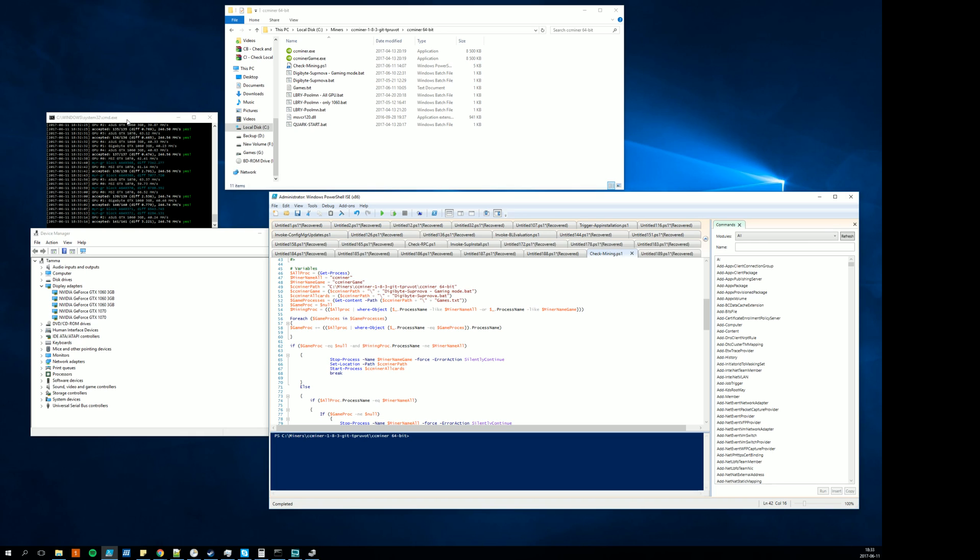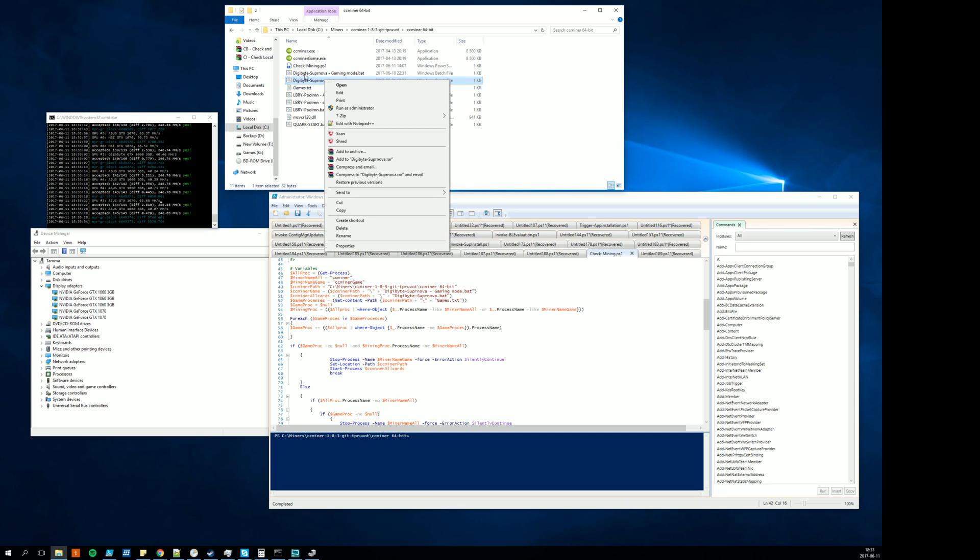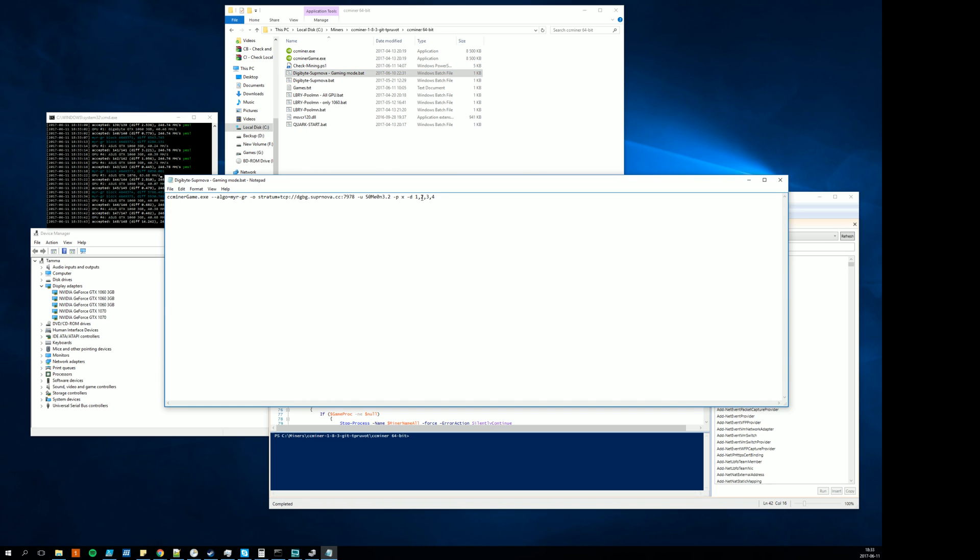I'm currently mining DigiByte using CC Miner, but the concept is pretty much the same for almost all other miners out there. I haven't tried this with NiceHash — I'm not sure if NiceHash has an API you can connect to with PowerShell. For other miners, since you configure which cards to run in the bat file, you just need two bat files: one for all cards, and one for just four of them.